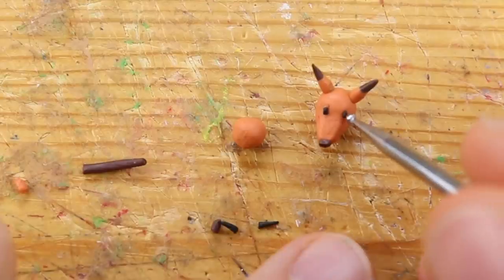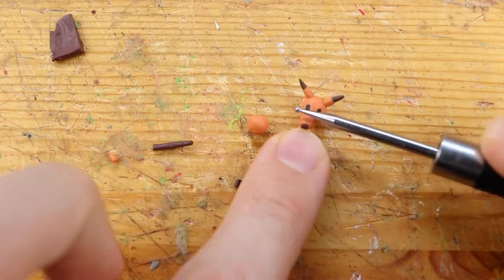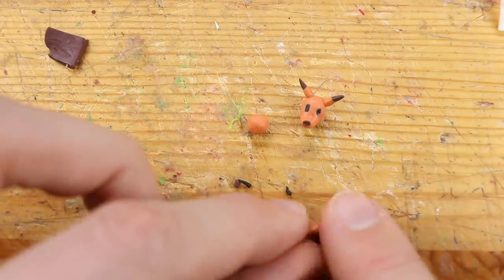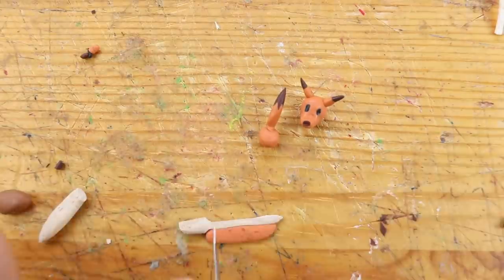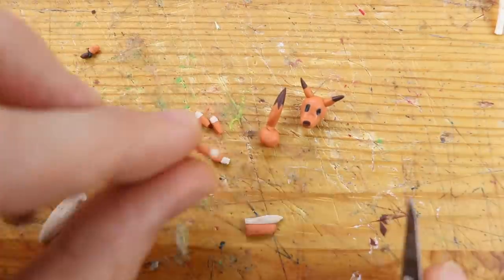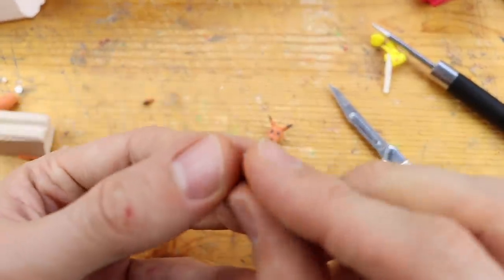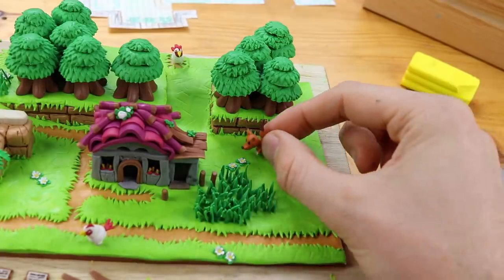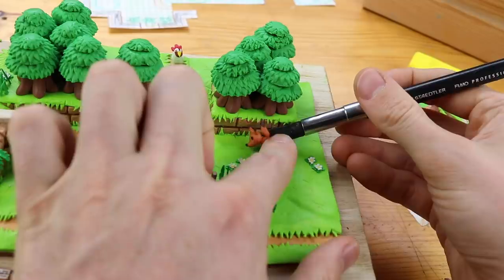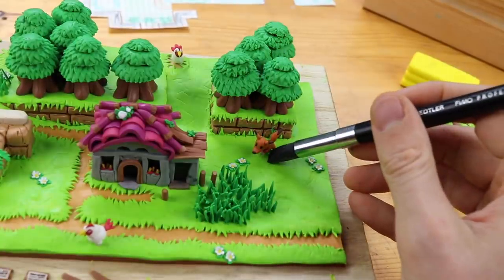Then we have this cute fox which reminded me of Super Mario as well. I'm not really sure why and if this fox really appears in a Super Mario title. This is the tail of the fox - also quite cute and really really small. We have the legs and I was not sure of the color, but I thought it would match perfectly. Let's place this guy right there.